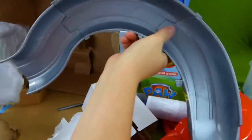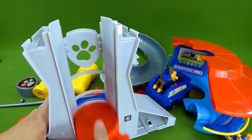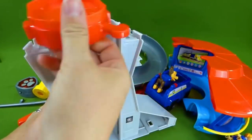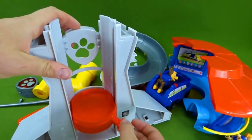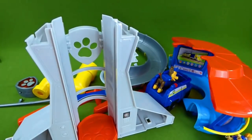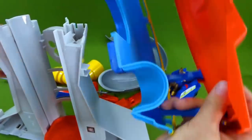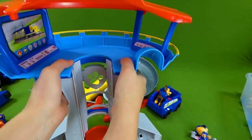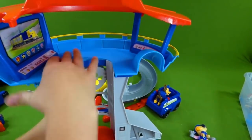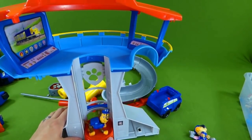Alright, let's get all these pieces out and then we're going to start building. The first thing the directions want us to do is to make sure our elevator is inside. See how it comes off? So make sure that your elevator is inside. There we go. And then the next thing they want us to do is to put the top on. This is the top and it's going to snap on right here. We're just going to push it down like this, and it's all snapped in.